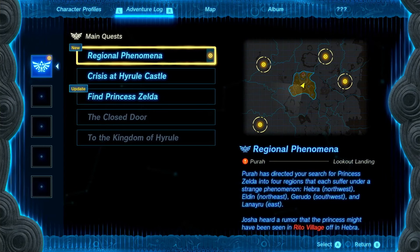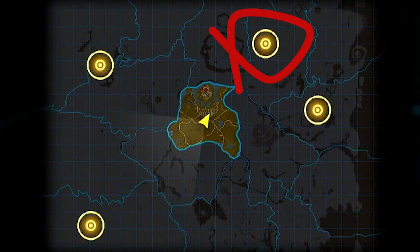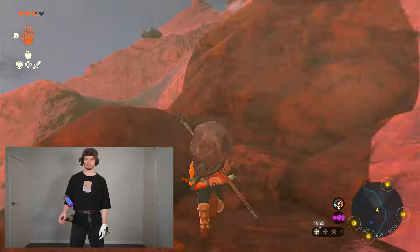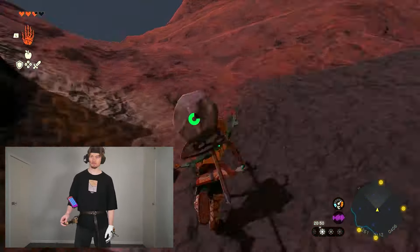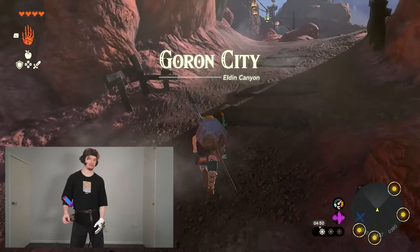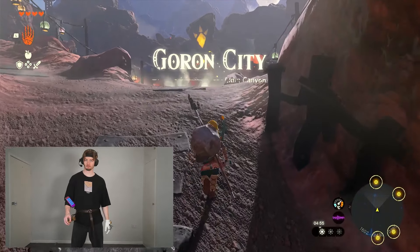It turns out after some googling I'll only be able to own a horse after I finish one of the main objectives for the Regional Phenomenal Quest. This quest wants you to investigate four areas, so I picked the closest place. Ranked easiest to hardest, the four areas are wind, water, fire, and lightning — and I read the map wrong; we're actually in the fire one, which is the second hardest.